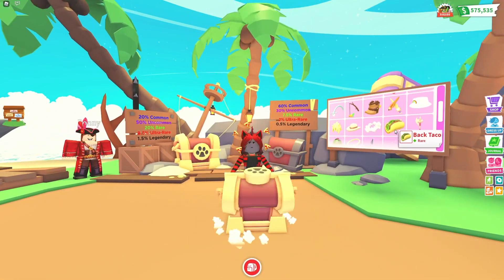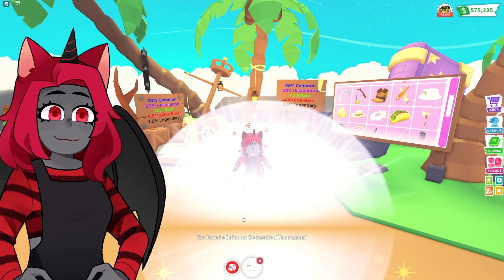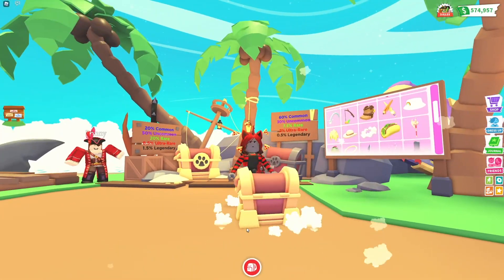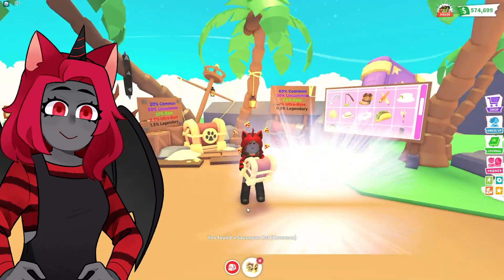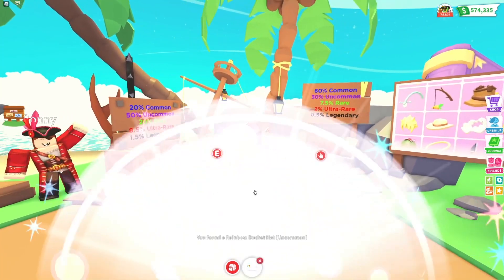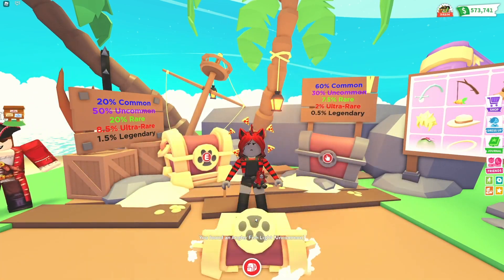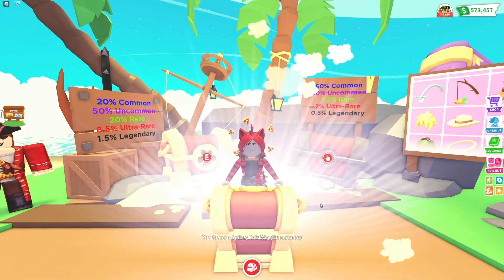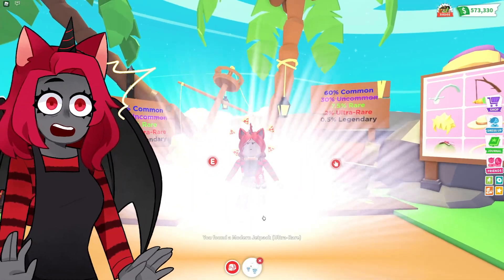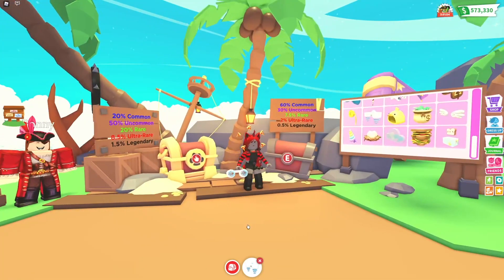Let's open some more — can I get the carrot on the stick? Saucepan hat — I don't want that, though it would look pretty cool on a penguin. We got another rainbow bucket hat. Now that I said I'm gonna give it to Sunny, it's like 'here, we'll give you every single one!' We're getting another rainbow bucket hat. Let's stay near the chest so we can keep opening them faster because we're getting a lot of duplicates. Got the spiky wig again.